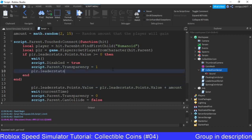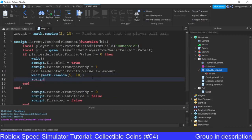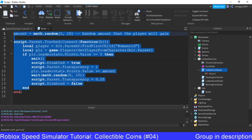Player.leaderStats.points.value plus equals amount. Wait math.random(5, 10) — just for testing purposes obviously. You lot should make that longer. So this is going to be the time in between each spawn of the orb. And then we'll say script.parent.transparency equals 0.25. Script.parent.canCollide equals false — once again we don't need that. Script.disabled equals false. And boom, that's it. Just copy all that down and it should work.